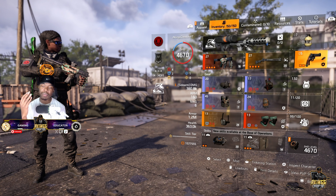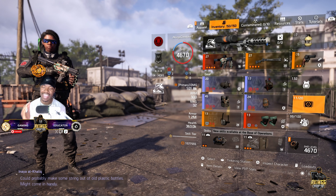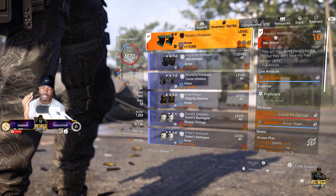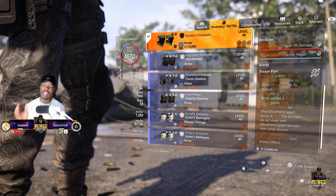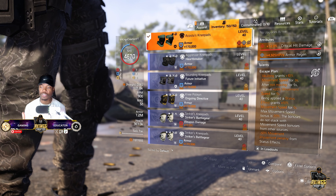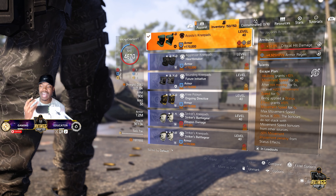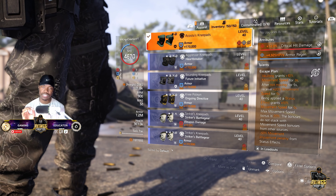We're about to break down this build. I want to show you guys why I put this together and why I think this is the most useful build for this exotic. The exotic's talent, Vaulting, grants 10% movement speed for three seconds after not moving for five seconds, receive 20% movement speed for five seconds, and being applied a status effect grants 10% movement speed for five seconds.